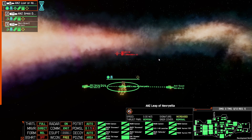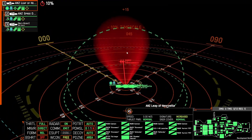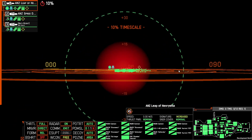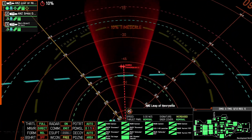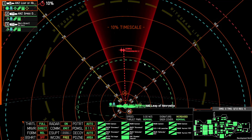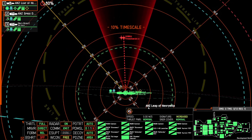If I select Electronic Warfare and target one of the corvettes, you can see that they are both now caught within the blanket jammer's cone, and the cone is both quite wide and quite long, being up to 10 kilometers. You can see that they're firmly in the middle — so that was what was happening to us.